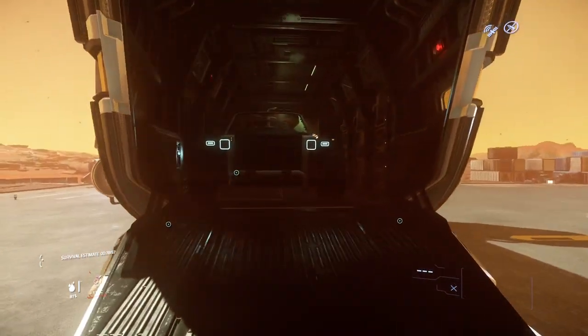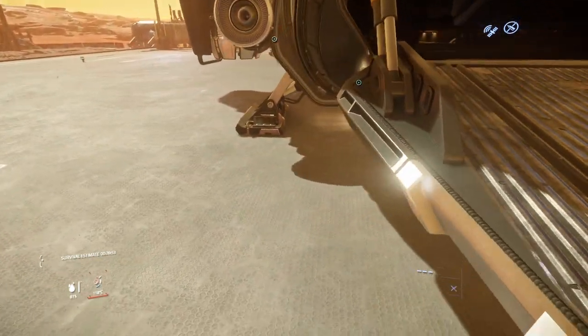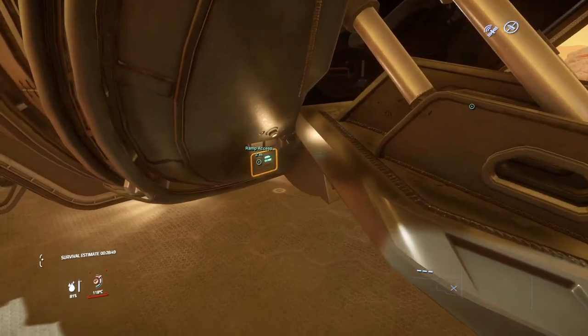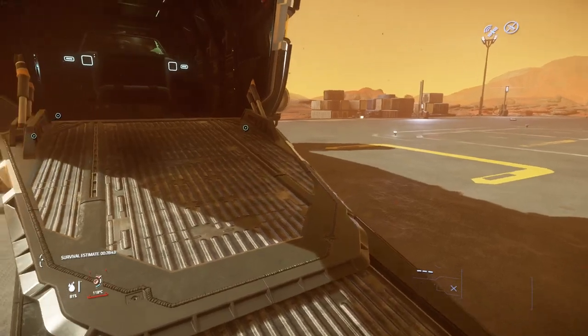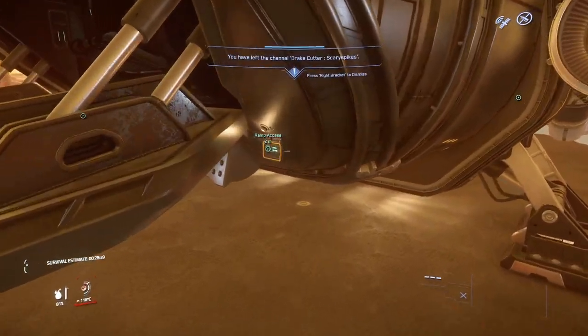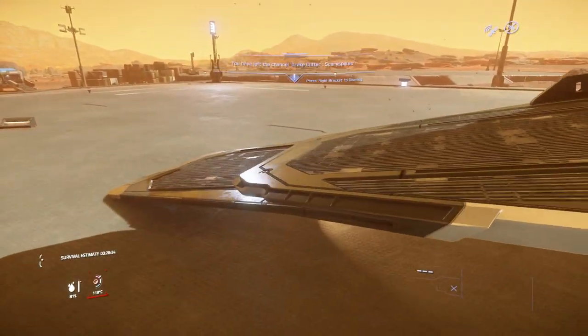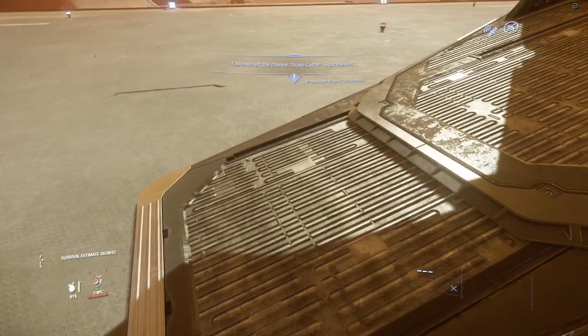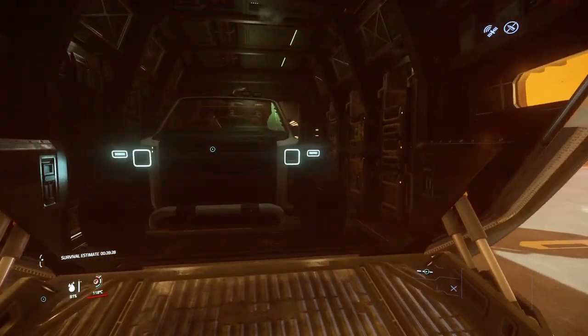On the very top we do have some little stabilizing fins that can help add a little bit of stability during atmospheric flight, though I haven't experienced much difference on the flight model. We do have a nice little interior here which can be accessed via this ramp, which can be opened and closed by this little panel on the side using the F key and your mouse. There are buttons on both sides, so no matter which side you are on you're able to open and close it.